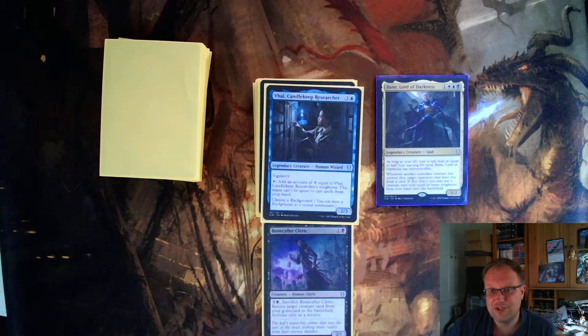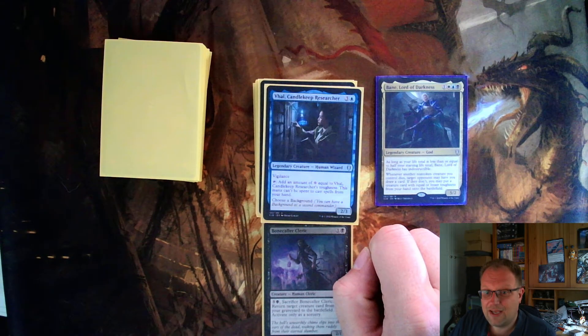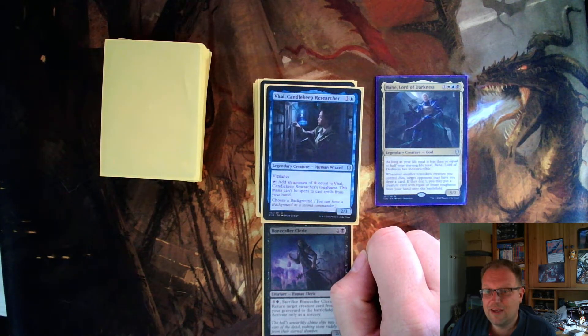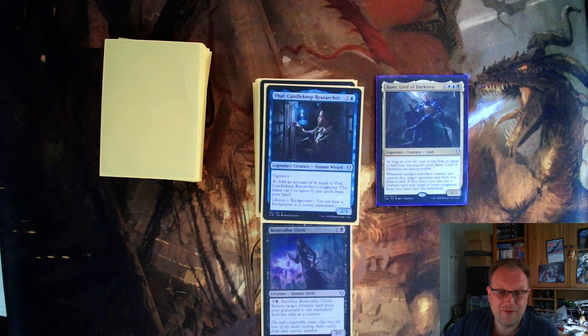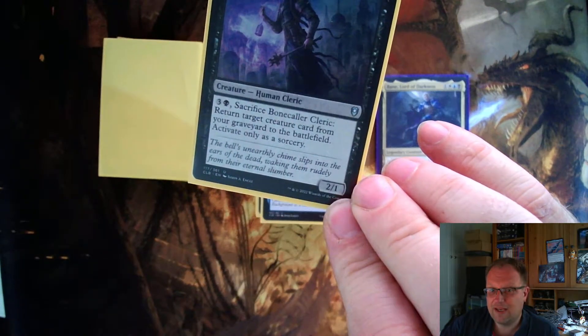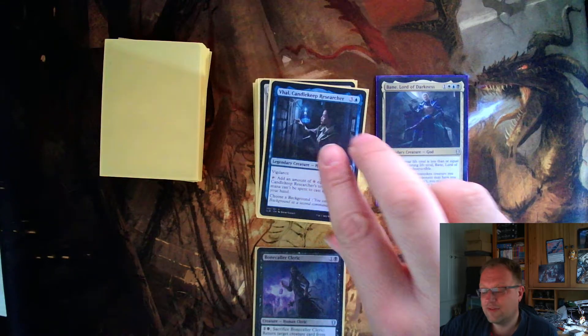Val, Candlekeep Researcher is a legendary creature for four mana — a two-three with vigilance. It says: add colorless mana equal to Val's toughness; this mana can't be spent to cast spells from your hand. I included it because it was a two-three vigilance in my colors and I was short on creatures. Importantly, the mana can trigger activated abilities — so if you're sacrificing artifacts or using creature abilities, you can use it. Since Bonecrawler Cleric costs three colorless and one black, Val's three toughness gives me that three colorless. Look for those little synergies.